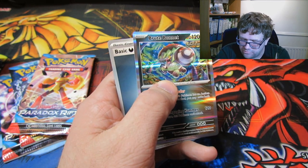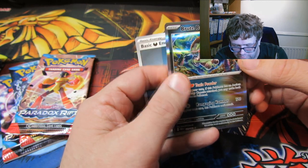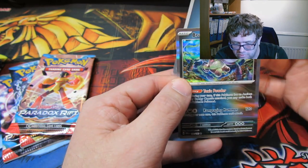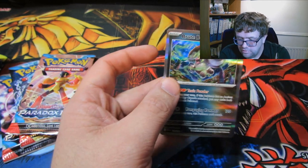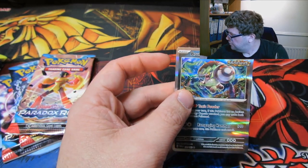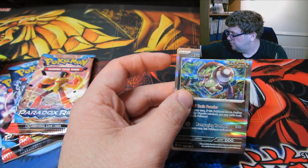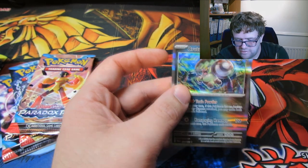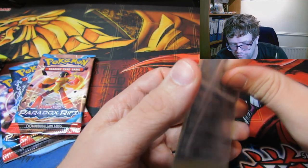That's an interesting one — we have a super rare Brute Bonnet, Ancient type. Because of course that is a Paradox Pokémon, in case you didn't know. We'll definitely sleeve that bad boy up. Brute Bonnet!